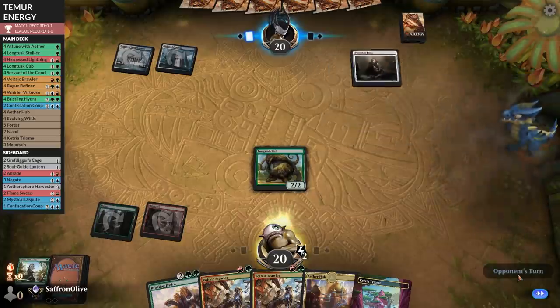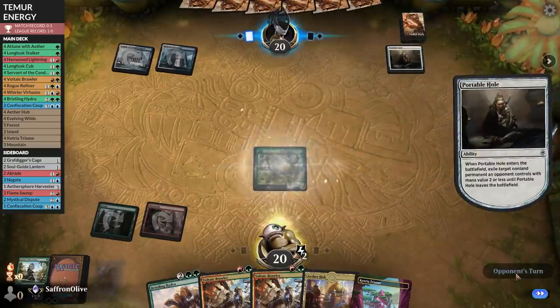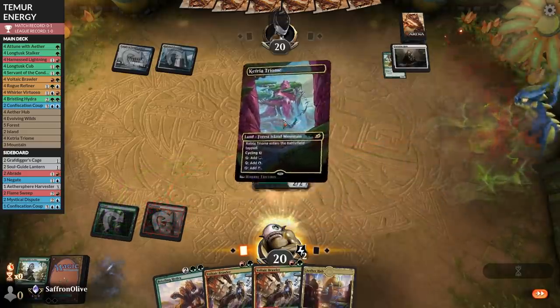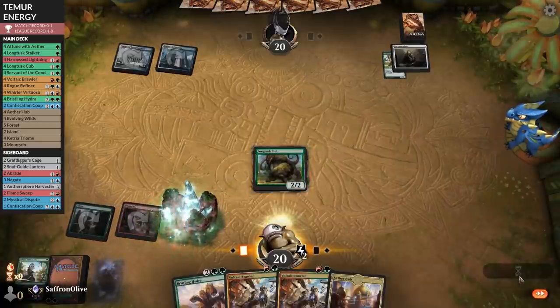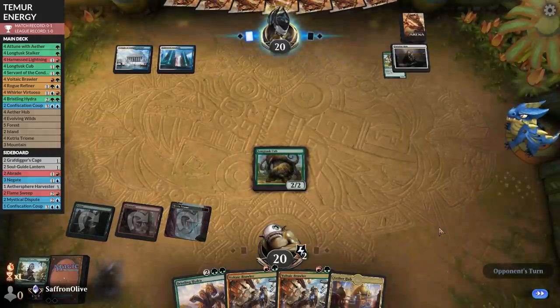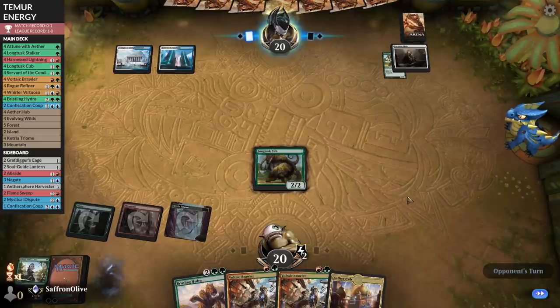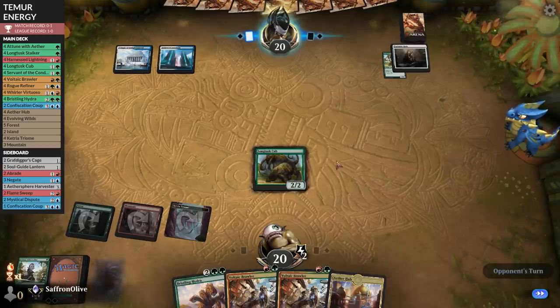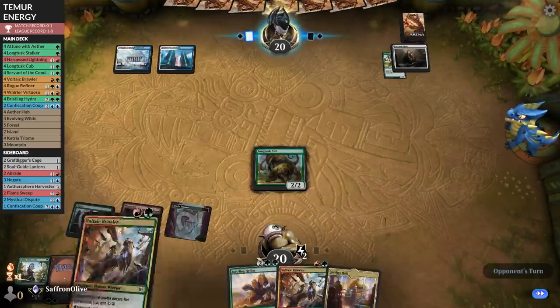Opponent plays Portable Hole — removal spell part one. Longtusk Cub again. Triome, try again, Triome again. This isn't going to plan — we're not pressuring our opponent and haven't drawn a counter. Unless we draw a counter, opponent is just going to wrath, Teferi, and then we're essentially locked out.